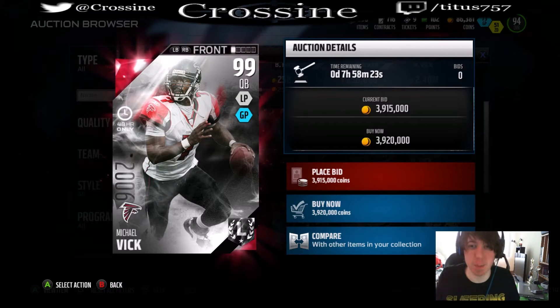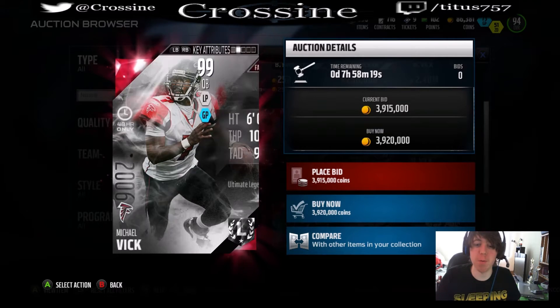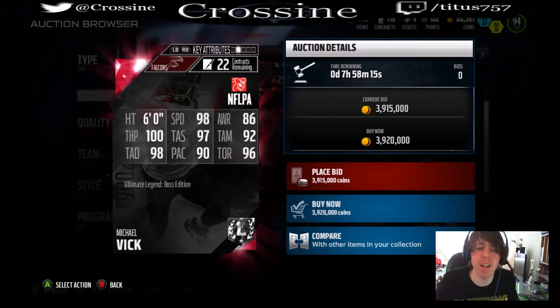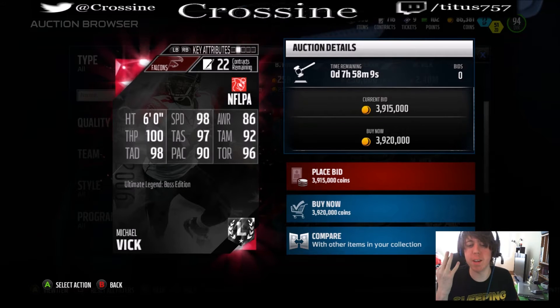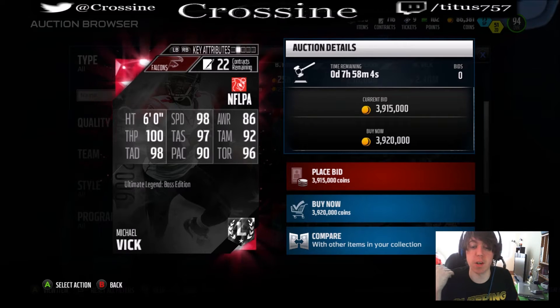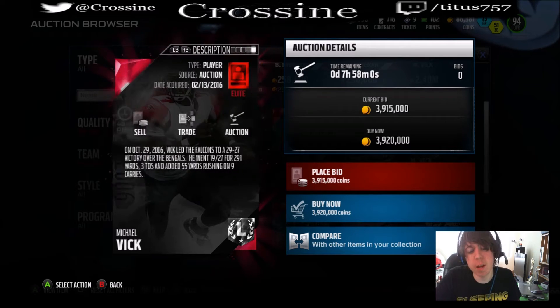Do you guys see this? 99 overall Michael Vick and his stats are insane. 98 speed with 100 throw power and 98 throw deep - those are the three stats that just pop out at me. He's not missing anything short either with 97 throw short. 92 throw middle seems to be his only weakness.